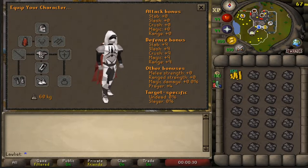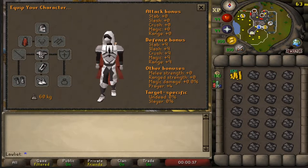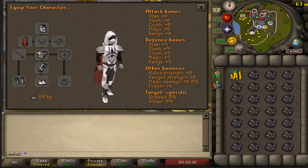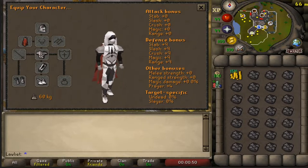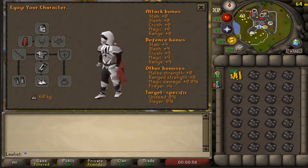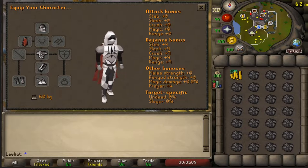Here I'll be showing my setup used throughout the entire one hour. I wore full graceful, which is very important because dragon hide is really heavy with a full inventory and your stamina will drain quickly. I also had 99 agility, which greatly helps with stamina — the higher your agility the better. I brought the max cape because it acts as a graceful cape and lets me teleport to my POH if I run out of stamina.